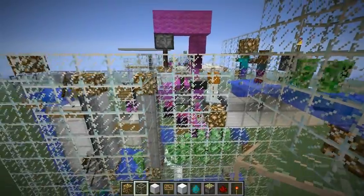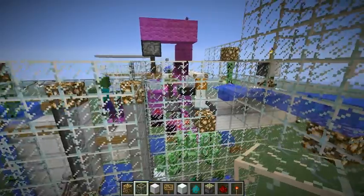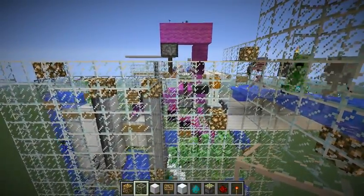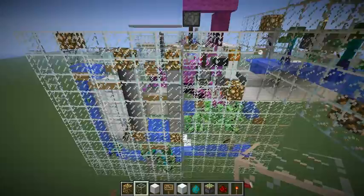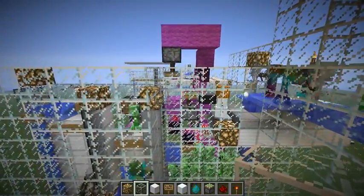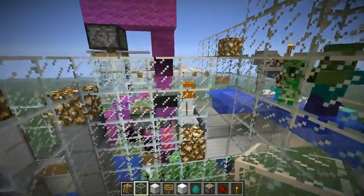After letting this thing run for a couple hours with the sand blocks there, I came back and saw that the snow golem had died. That meant an arrow actually got through, so I switched to this system. It's been running for about an hour and a half now. I did switch it to peaceful a couple times to get rid of a couple mobs, but he hasn't died and I don't think he's taking any damage either.